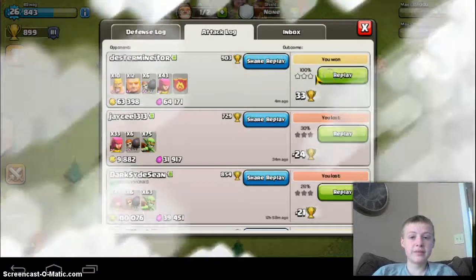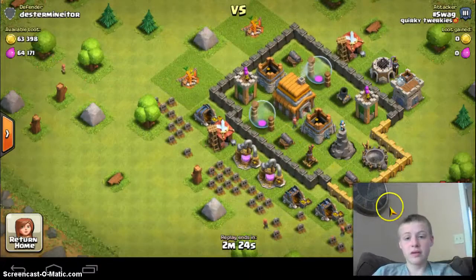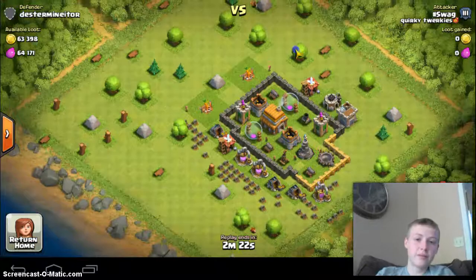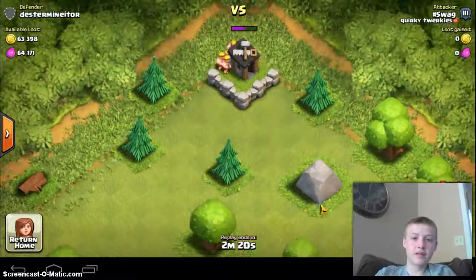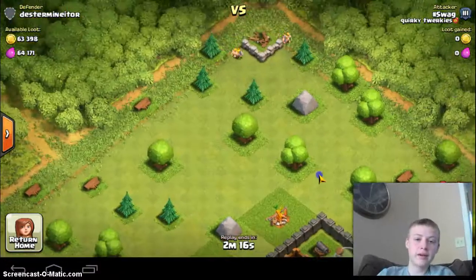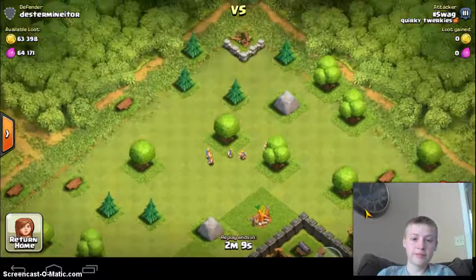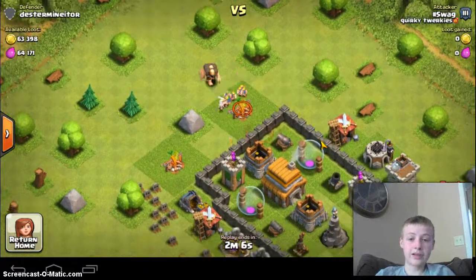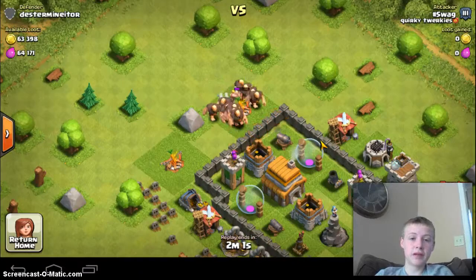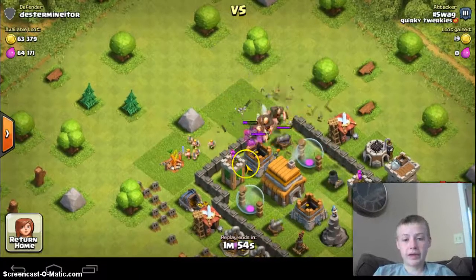Here it is. Those other raids that I lost were trying different strategies, by the way, but I found this to be the most successful. So here it is. I started off putting some archers up here — a mistake — I tried to put this one but figured it was alright. Put some more down here. Now I put them all in here, then I put my 12 giants in, then threw in some wall breakers. They broke in.